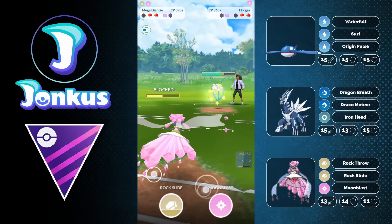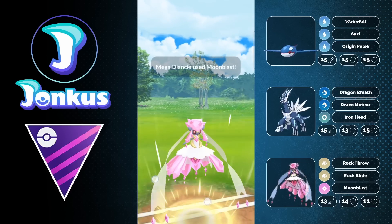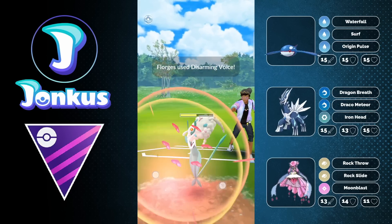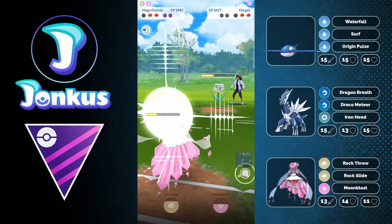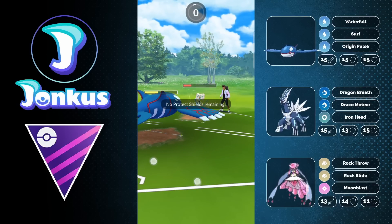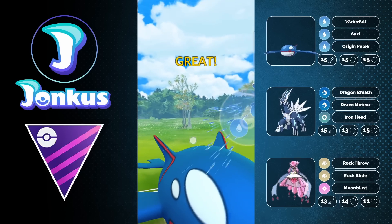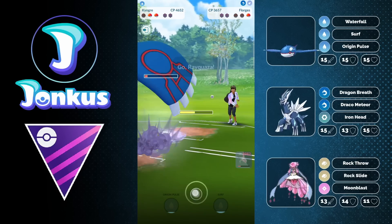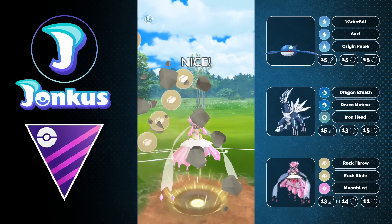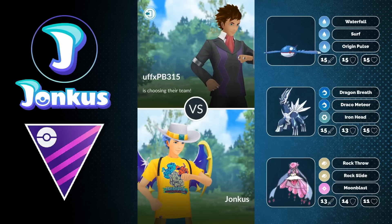Even though we're debuffed, our fast move damage against Florges is still insane. We go for a Moonblast doing decent damage, but the opponent shields it, leaving me energy dry. I use my shield to knock them out, expect them to swap to Rayquaza but they stay in — and now it's Rayquaza farming me down, but it's also our Diancy winning us the game with Rock Slide for the win. Good game. Diancy easily knocks out Rayquaza — another Pokemon it hard counters. It's just wild how strong this Pokemon is against so many matchups.